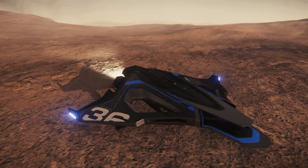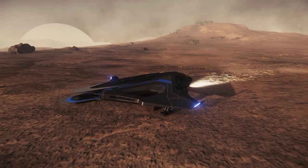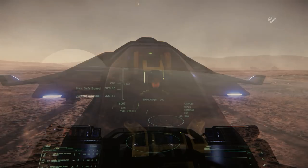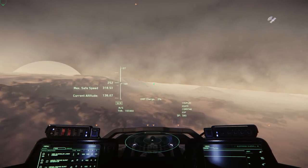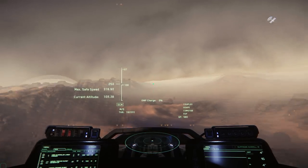Basically what you're getting is a ship that has EMP capability through the missile mounts on the bottom, and then it has two decent weapons on the sides — and that's about it. As far as the way the ship actually flies, the main difference between this and a standard Saber is going to be the fact that it has one thruster, so you're going to notice it doesn't accelerate as fast, which you would probably expect.